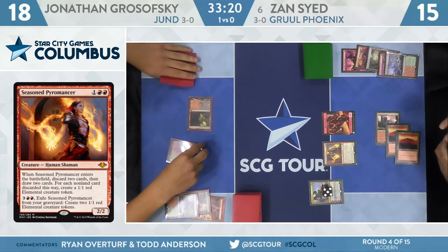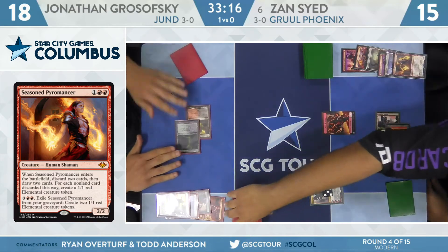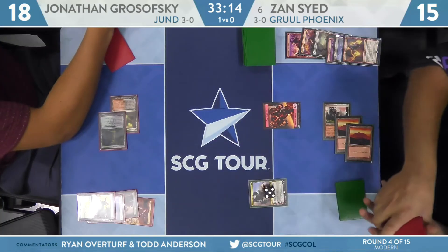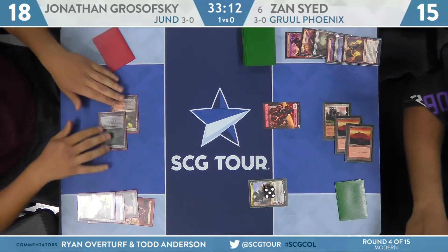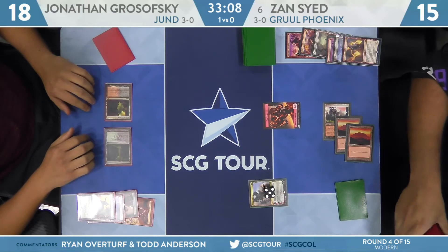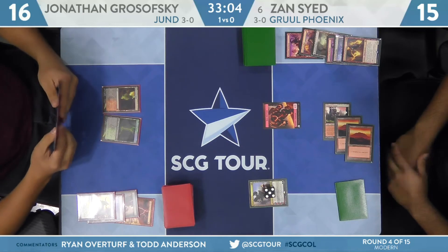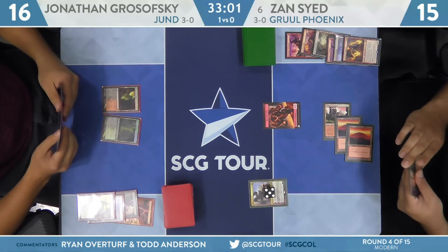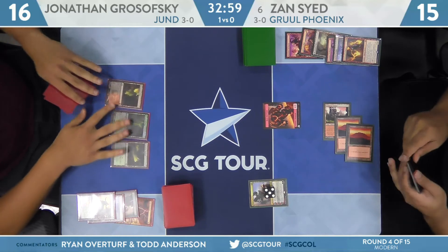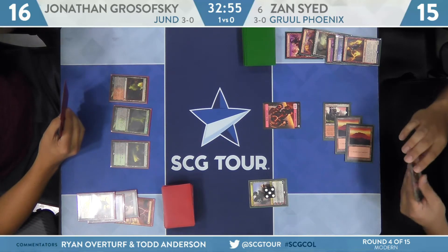There we go — the card's a lot worse if you don't draw those cards. Discard two cards — if you discard a spell this way, make a 1/1 — but also draw two cards! It's a real roller coaster if you don't draw the two. The card looks really bad without it. Grosofsky cracking a fetch, shocking for an Overgrown Tomb. Fatal Push takes down the Pyromancer. He's at 16. Land number three for him will be Nurturing Peatland.